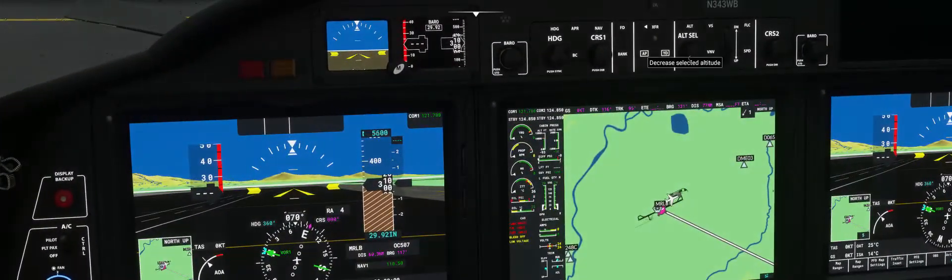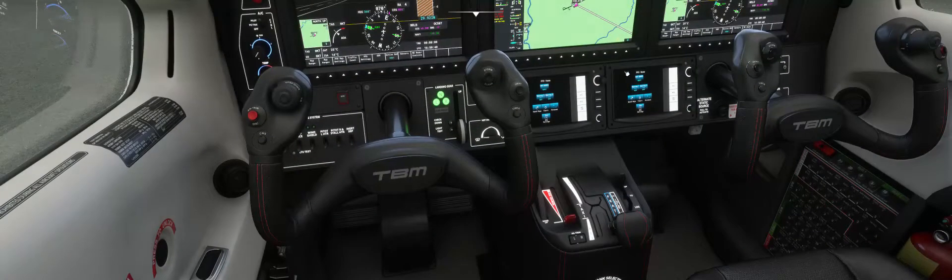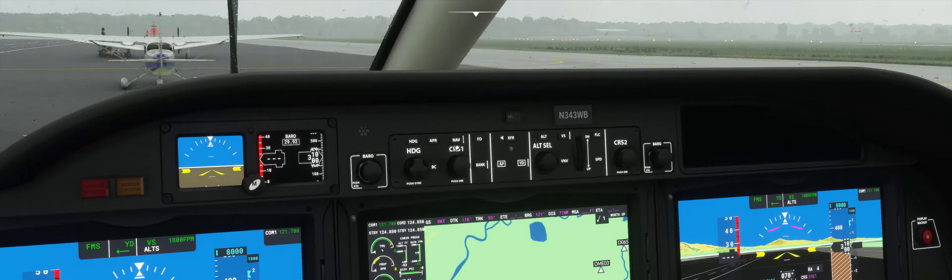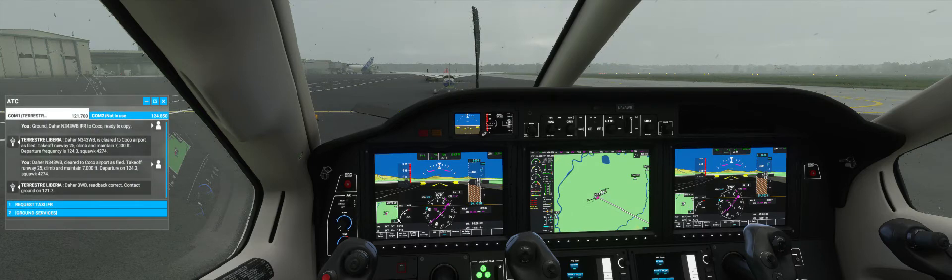We'll enter 7,000 feet — I always do more because I know they're going to clear me to my cruising altitude of only 8,000 feet. It's such a short flight. We'll pre-activate our vertical speed at 1,800 feet per minute. Bank angle limitation on. Yaw damper will activate once we activate the autopilot. We'll switch our nav source over to FMS, activate nav as well. Then I'll request pushback from ground services.